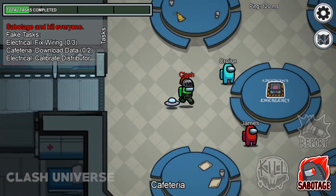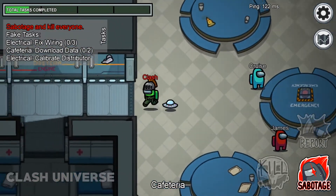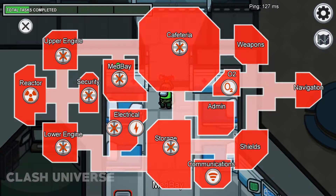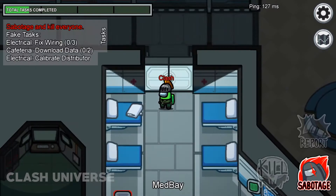Now let's talk about Sabotage. It's a feature only given to the imposter. Using Sabotage, you can close the gates of any area within the map by clicking on the cross mark of that area.